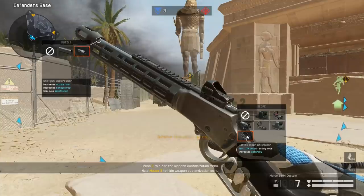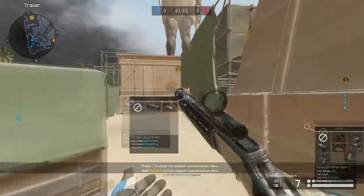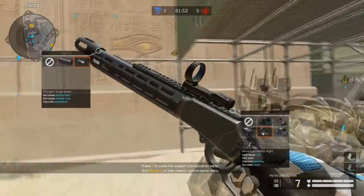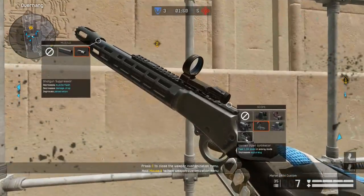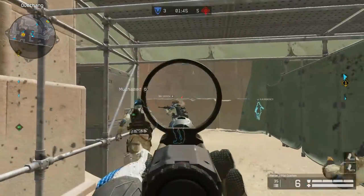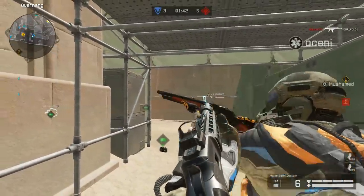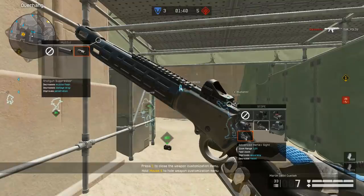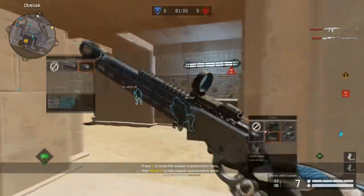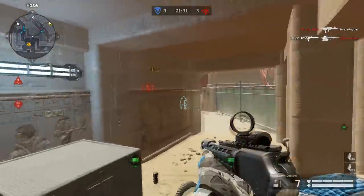The golden version has got 10 bullets in the clip. And you've got this special scope on it. I kind of prefer it more. One of the scope options decreases recoil and the other doesn't. I'll just stick to the one that decreases recoil.